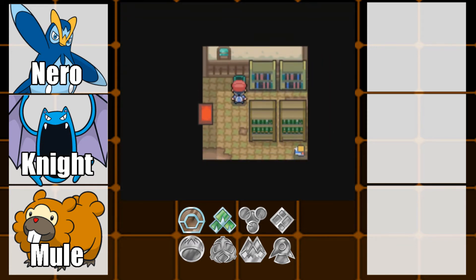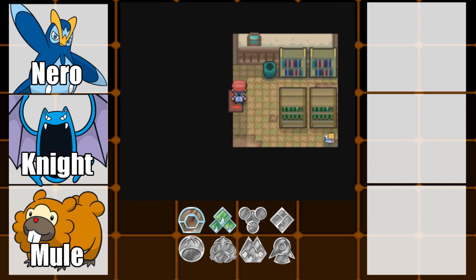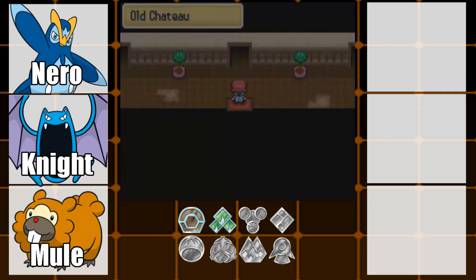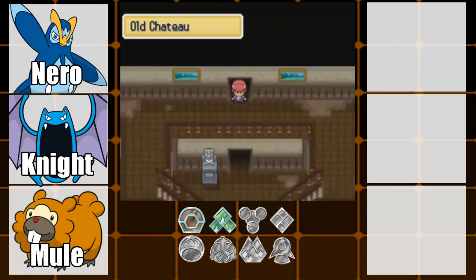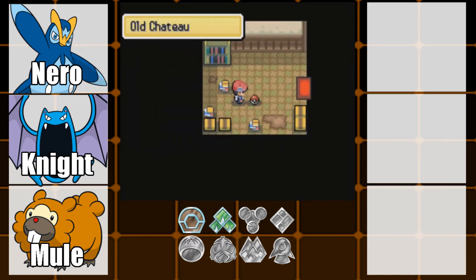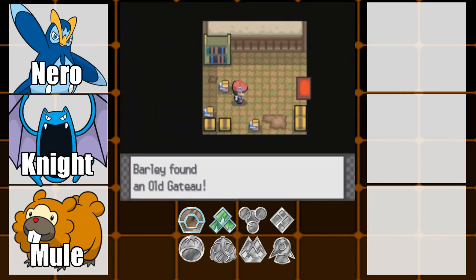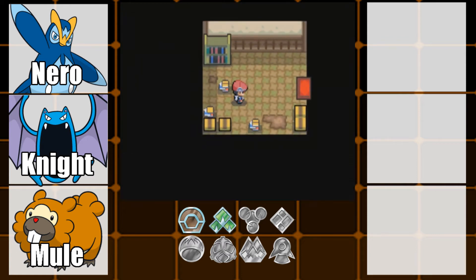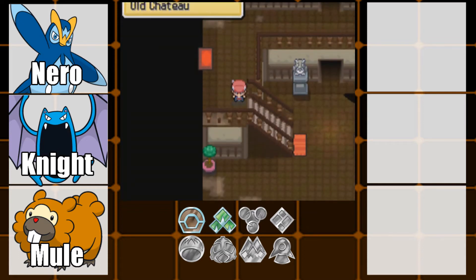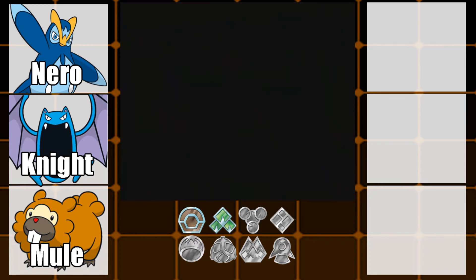I don't think there's anything in these rooms — I'm just showing you what's here. We can head into this room here. I'm sure there's an item here. Yes there is — it's an Old Gateau. So yeah, you can find an Old Gateau there, which I think heals all the status problems of a Pokemon. So that could come in handy.